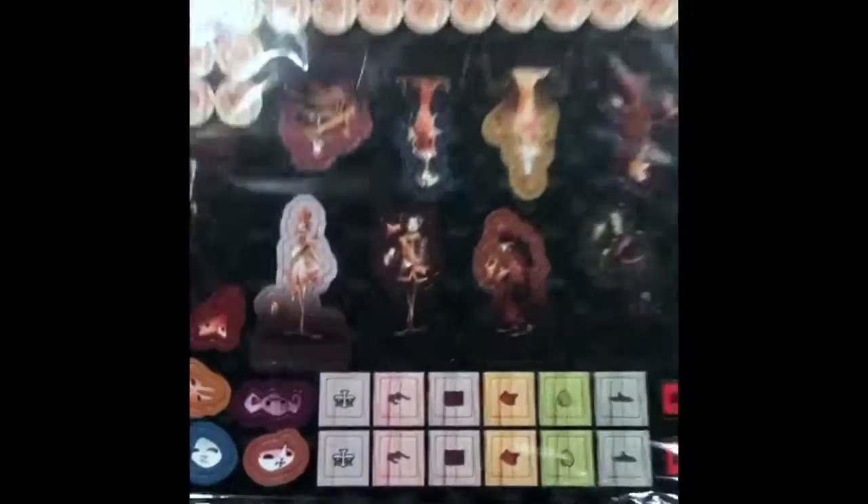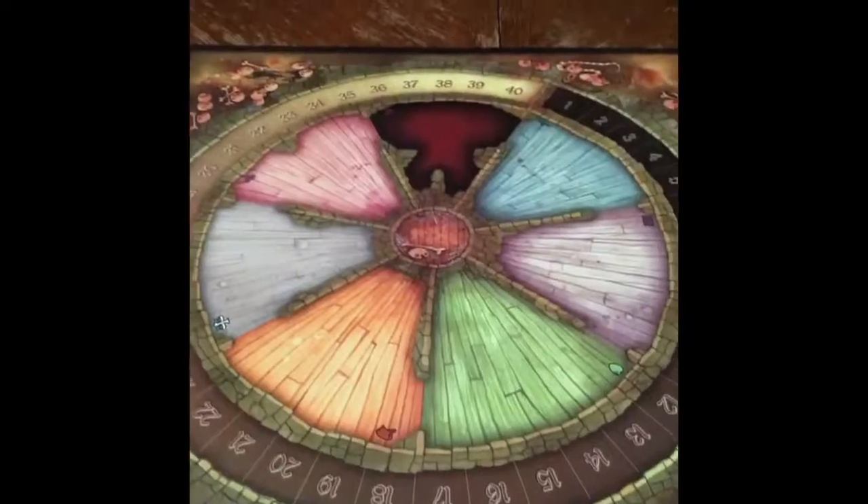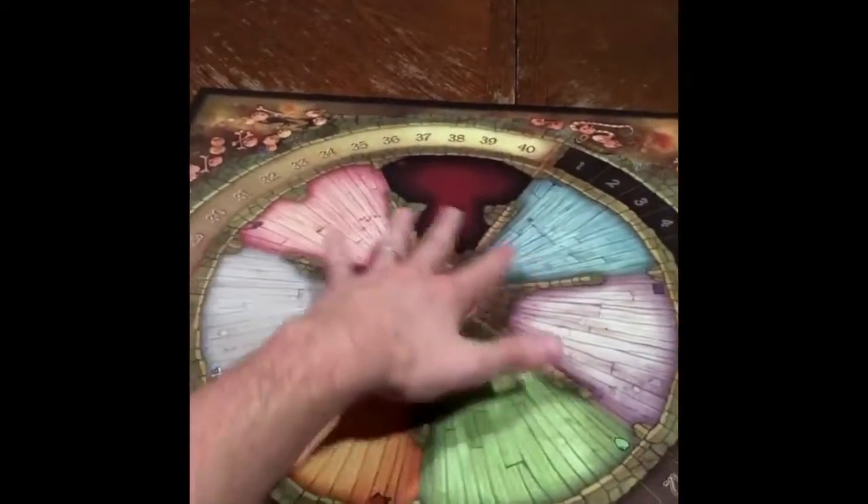Here's some tokens, some player tokens, and some other type of tokens. Here's the board — looks like you've got the score track on the outside and these are the rooms that you can move through.